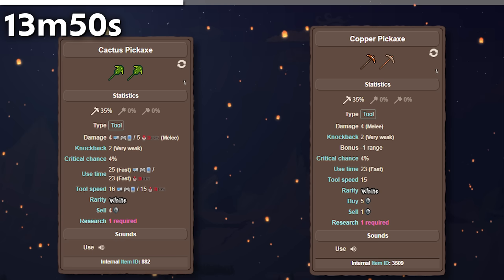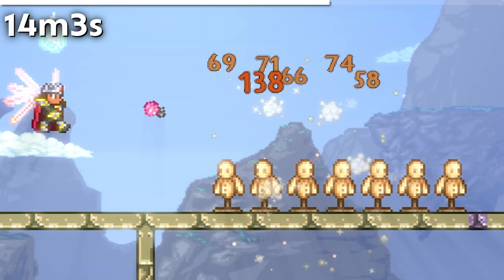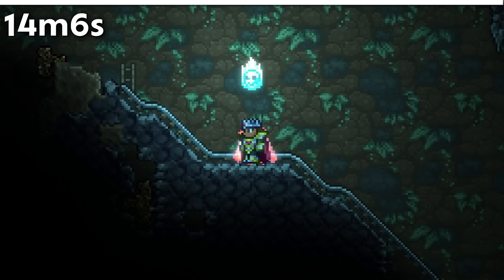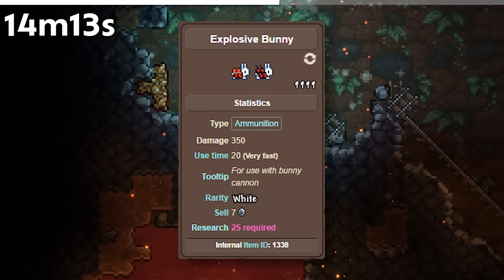Cactus Pickaxes have an extra range point compared to a copper pickaxe but have a very slightly slower mining speed (16 vs. 15), and are worth 4 times as much. The Grenade and Sticky Grenade both do 60 damage, but the Bouncy Grenade has an extra 5 damage. Dynamite has a damage of 250, but the moment you strap it to a bunny rabbit, it gains 100 damage.